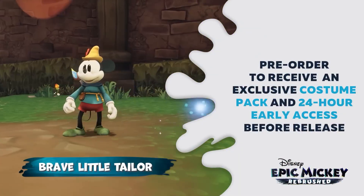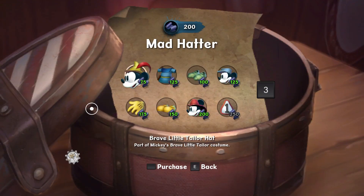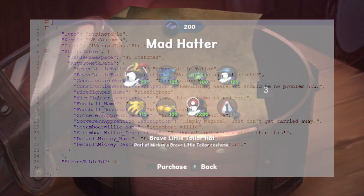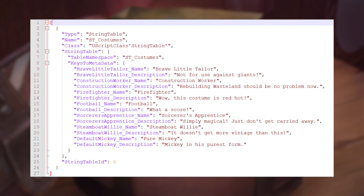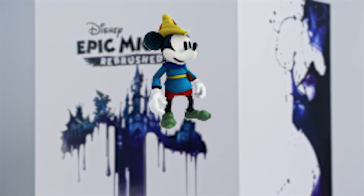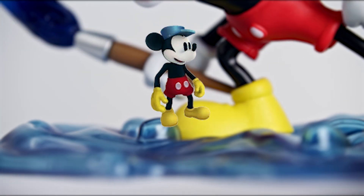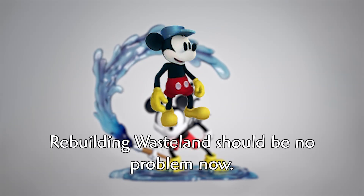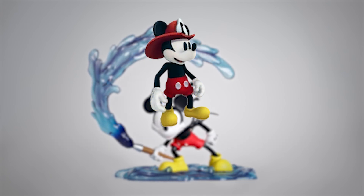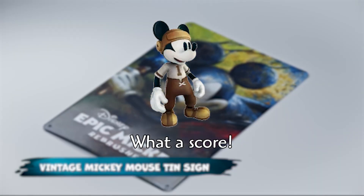Let's start with something that was on people's minds the day the game was announced: costumes. It turns out that every costume from Epic Mickey 2 will be making a return, even the Sorcerer's Apprentice costume. A few text files were found showing the name and description for every costume in the game, which happens to be the same ones from Epic Mickey 2. First is the Brave Little Tailor costume with the description 'not for use against giants.' Then there's the Construction Worker costume that says 'rebuilding wasteland should be no problem now.' Next is the firefighter outfit that says 'this costume is red hot.'